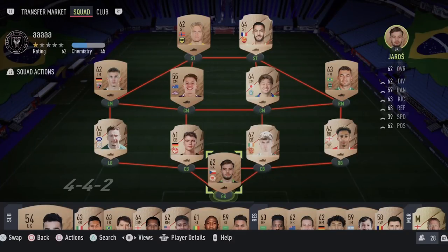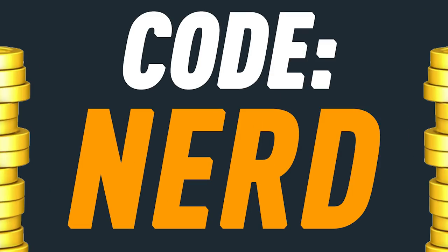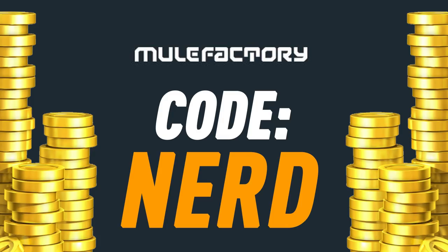Rule Breakers Team 2 is here. Let's open up some packs and see what we can get. Do you guys want to kickstart your FUT 22 team off with a bang? Head over to MoogleFactory.com for the cheapest, most safe and reliable coins and use the code NERD at checkout for 5% off your order and get yourself some FUT coins to boost your team right now.